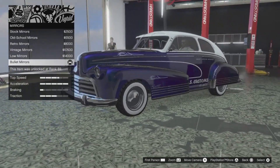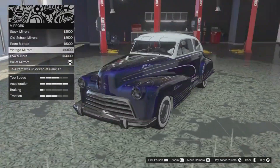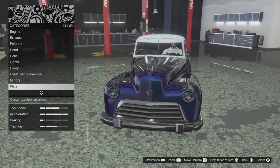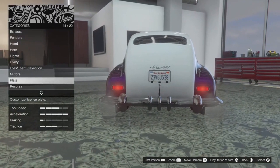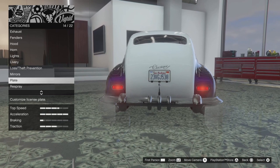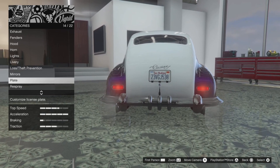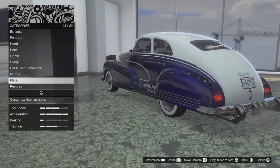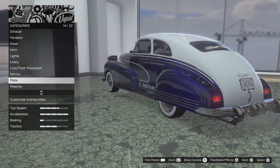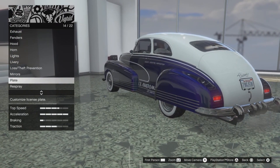I struggled to customise this car. For the mirrors I've got the bullet mirrors — they're quite discreet. For the plate I haven't even touched it. Also, there are now custom licence plates. I haven't actually tried it out myself yet, but apparently some people have had problems with it. I can't confirm if I'm one of those people because I haven't even tried yet. The next car I've got to do — I've got to go back and do some of the other ones — I'll make sure I have a custom licence plate for that one.